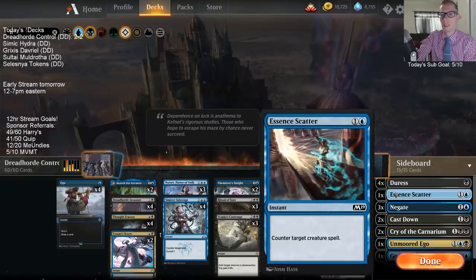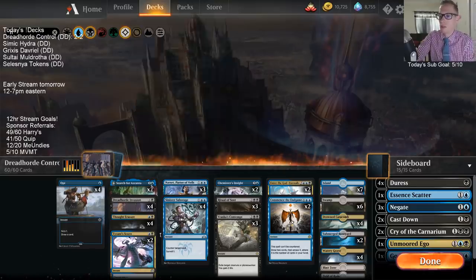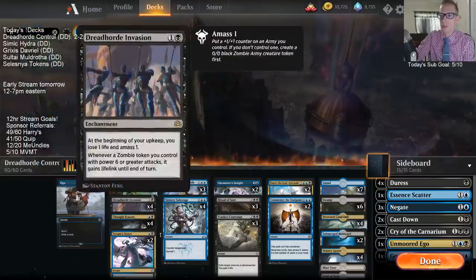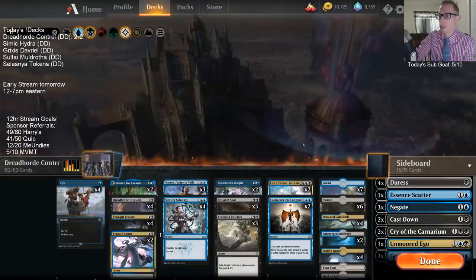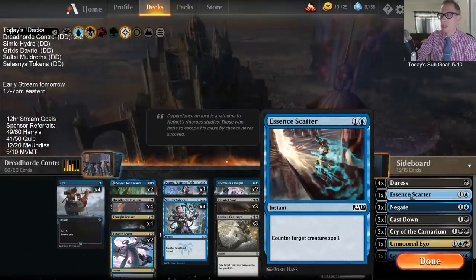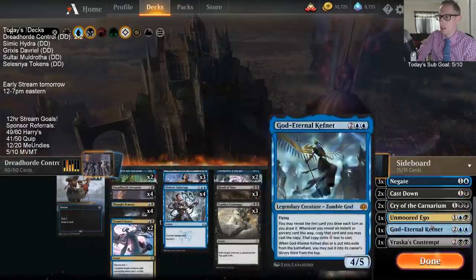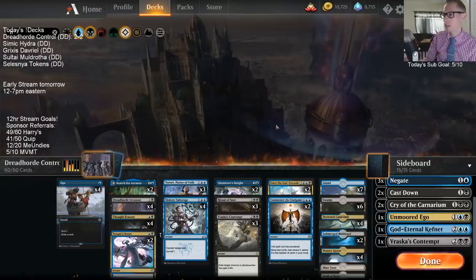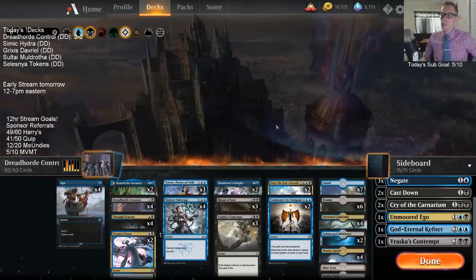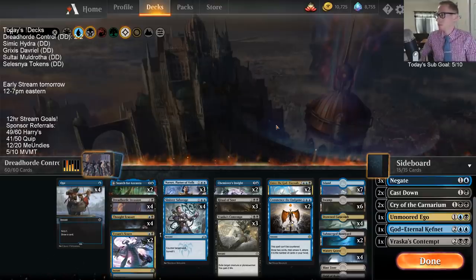On turn two we want to play things like Azcanta and Dreadhorde Invasion - we want to play these things early and then kill their stuff. That's just a better way to win a creature matchup - to have the removal. I think Essence Scatter should certainly be a removal spell. I liked having all the Vraska's Contempts. A card that could help - even just a third Enter the God Eternals for that Essence Scatter, or maybe even one Eldest Reborn. Either of those.